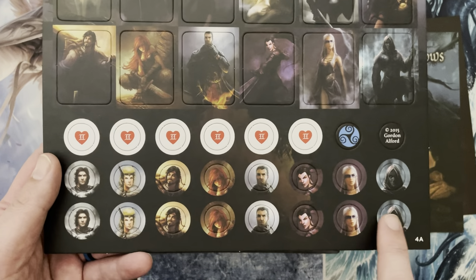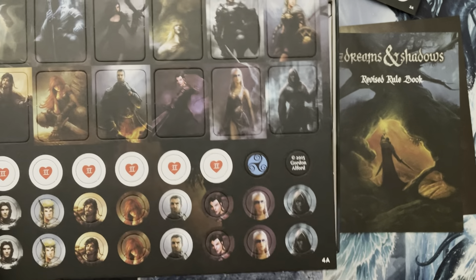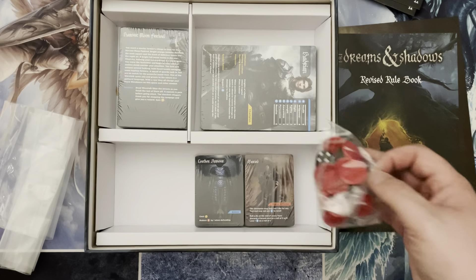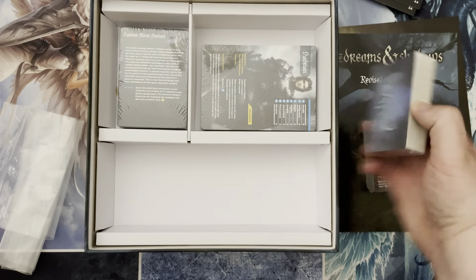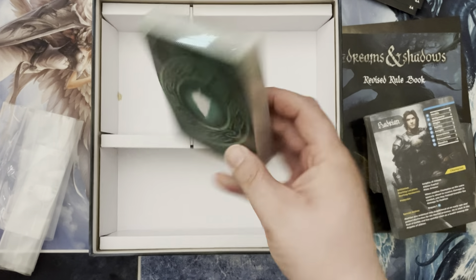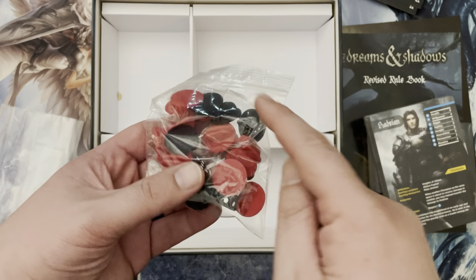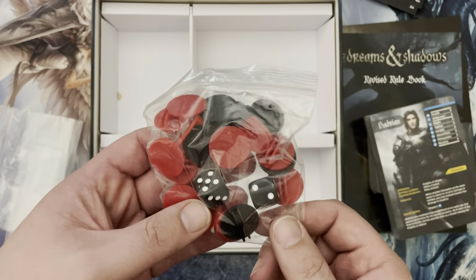We have the different markers for each of the characters. And Gordon Alford, 2015 — a little copyright thing. Love it that you're using that space to get a little bit of recognition as a creator of a game. And looking into this, it isn't as heavy as I thought it was going to be. We got the different decks that you'll be utilizing throughout the game. We have the different character cards and a lot of interesting stuff here. We have standees for all the different characters you'll be facing and the characters you'll be playing as well. The black ones will be for your characters; the red ones are definitely for the enemy. And we've got some dice for combat — who does not love more six-sided dice with their games?